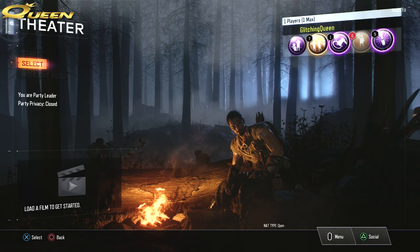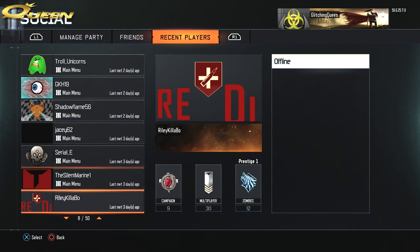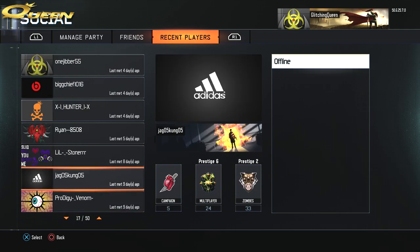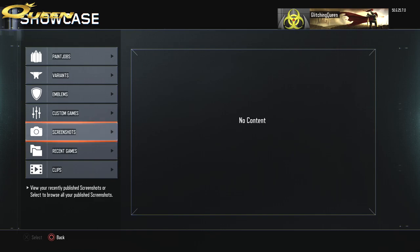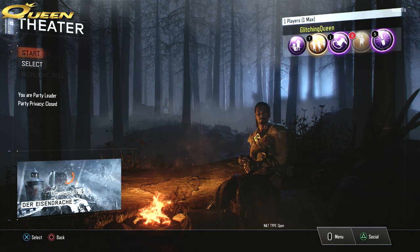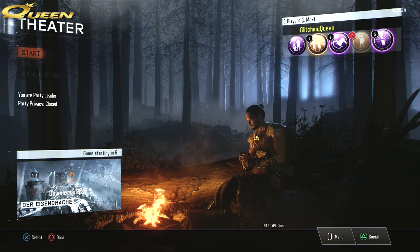I've had to use people on my friends list to go into their theater to find some games, and I finally found one. To get into your friends' games, go into theater and hit triangle — it's going to pull up your friends list. Click on one of their names and you'll see the option for showcase. Click on that, go all the way down to recent games, and it'll show everything they've been playing recently. I found a game over 100 minutes inside Jag's theater, so big shout out to him — he doesn't even know I was sneaking into his theater. This one actually loaded and didn't error out.